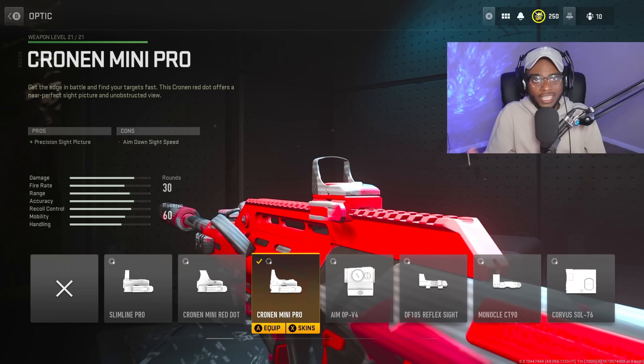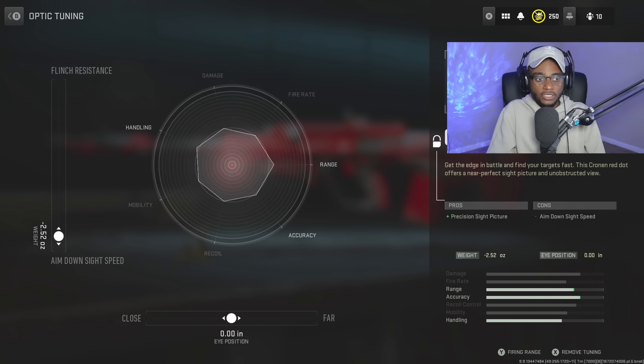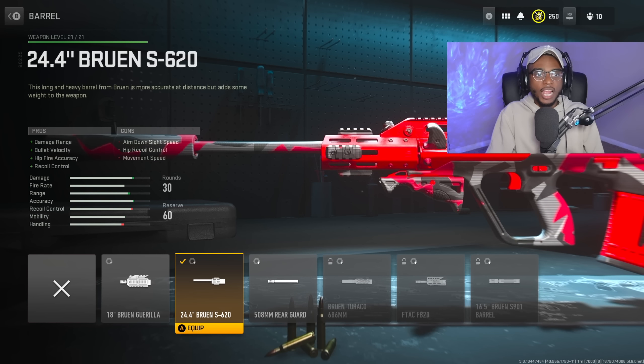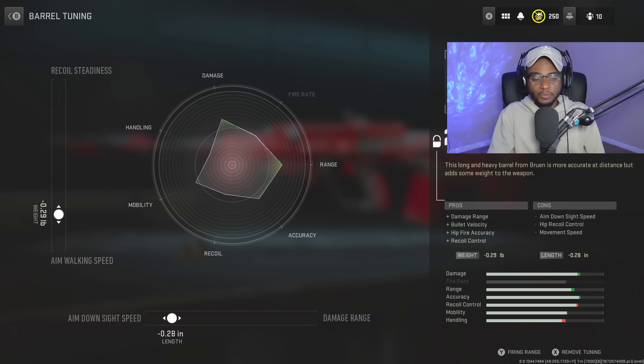For the optic, the iron sights are okay but I can't stand them at medium to longer ranges. We're going with the Cronen Mini Pro — the blue dot sight — as the best choice. Tune it to negative 2.52 for faster ADS. We're skipping the laser. For the barrel, we're rocking the Bruen S620 to smooth out recoil, giving increased damage range, bullet velocity, hip-fire accuracy, and recoil control. Tune with aim-down-sight speed at negative 0.28 and aim walking speed at negative 0.29.